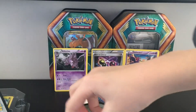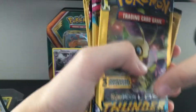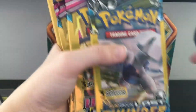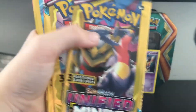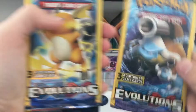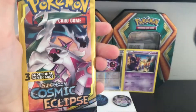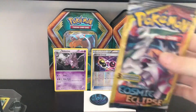Oh, here's the Evolutions. One of them. All I got is Thunder. I'm just going to show you these now, and then when I open them, I'm also going to show you them. Here's a Blastoise Evolutions, a Raichu Evolutions, and a Cosmic Eclipse.